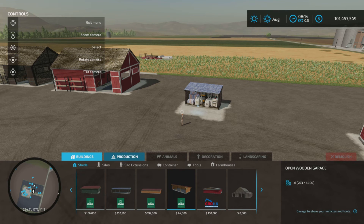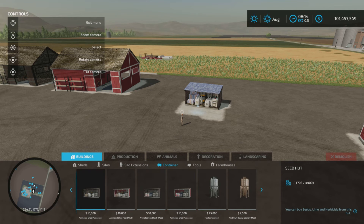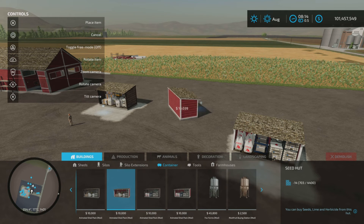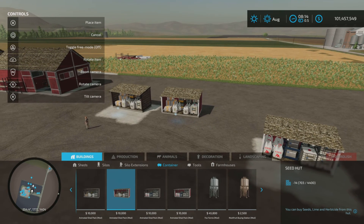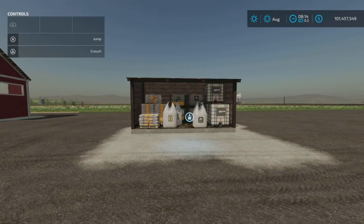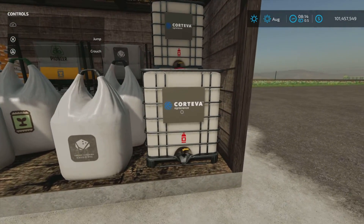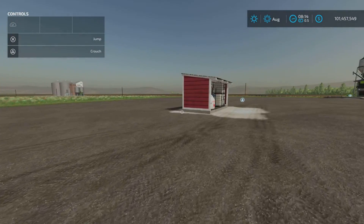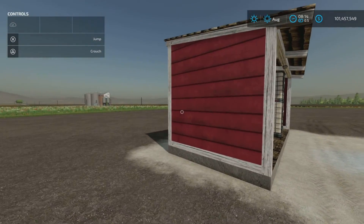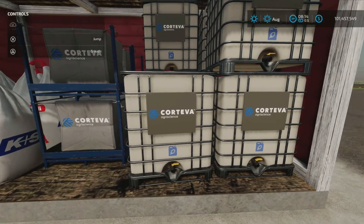These you can find under Containers. We've got the fertilizer hut in two styles — brown and red — at $10,000 each. That one lets you purchase seeds, lime, and liquid herbicide. The fertilizer building also comes in two styles (red and brown) and carries fertilizer and liquid fertilizer.